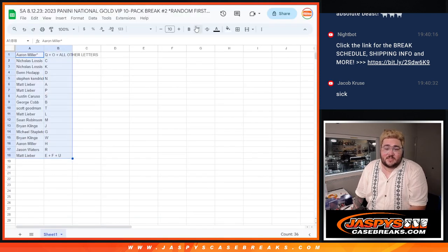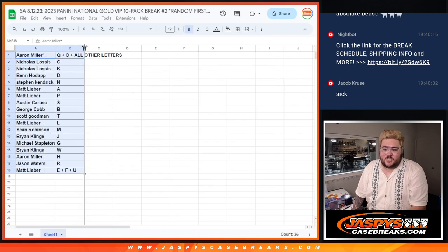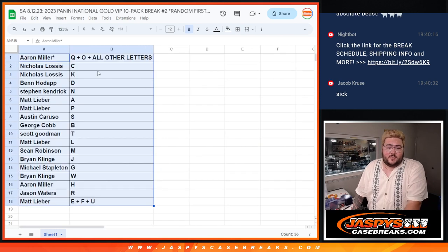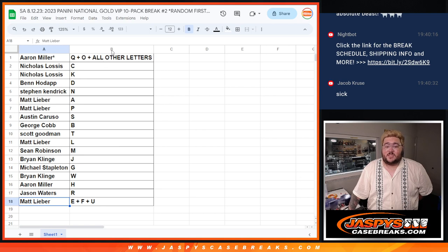So our combo spots will be our bookends. I'll give you a minute if you want to trade, see if anybody's here in the chat that's in this break. But this is the way it shakes out right now. Aaron with Q plus O plus all other letters. Nicholas with C and K. Ben with D. Steven N. Matt with A and P. Austin with S. George with B. Scott with T. Matt with L. Sean with M. Brian with J. Michael with G. Brian with W. Aaron with H. Jason W with R. And Matt with E plus F plus U.